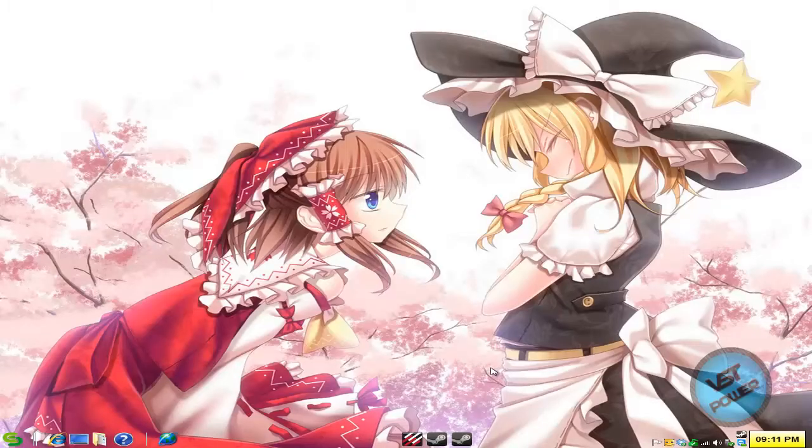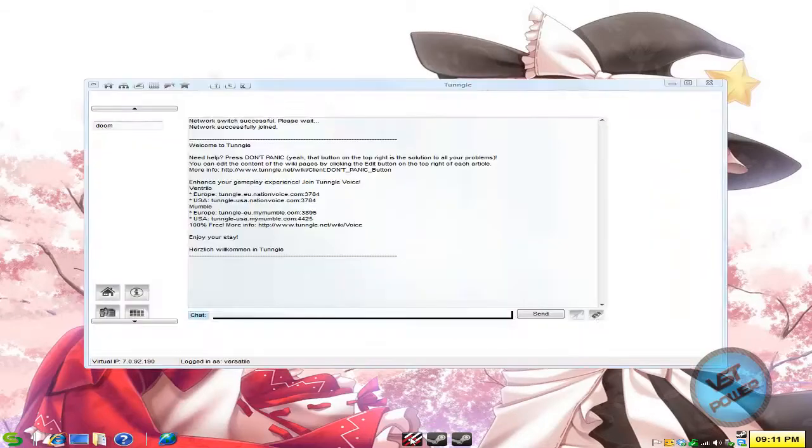Hey guys, this is Versatile from VST Power, and today's game tutorial I want to show you how simple it is to play Doom 3 BFG Edition online if you want to use the Green Luma method. It's pretty simple. I'm using the Tungle program just to make it easy to coordinate between other gamers.